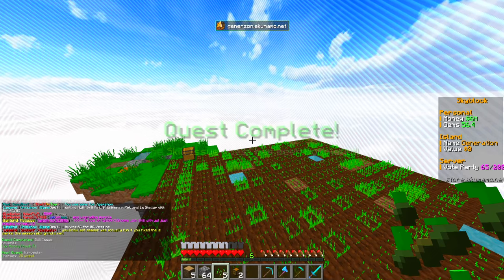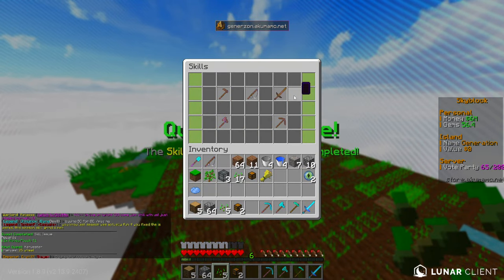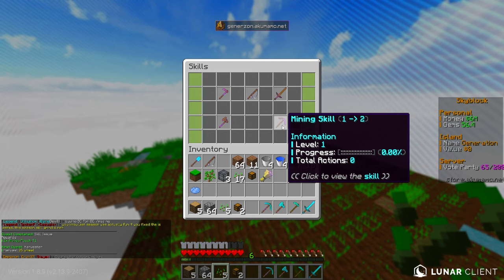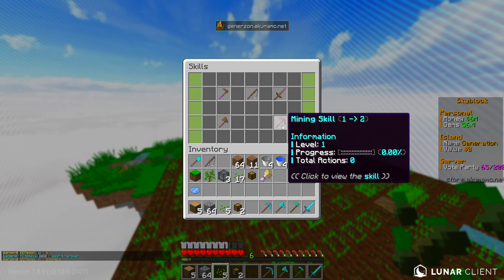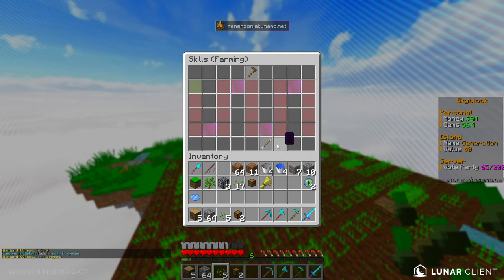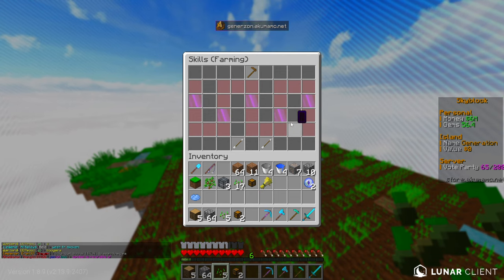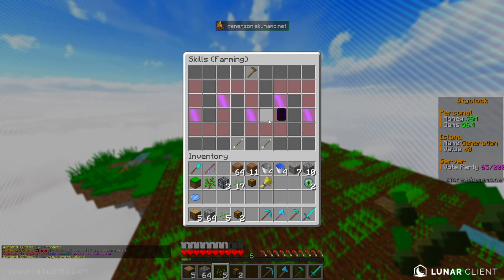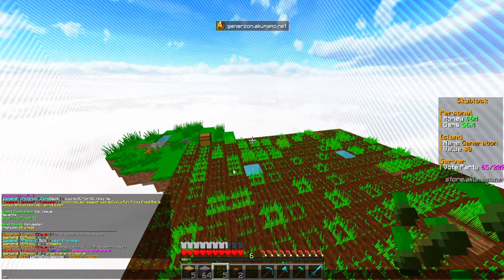Let's have a look at what we're working with. We have our farming skill, fishing skill, grinding skill, logging skill, and mining skills. From memory, these are essentially the things we want to be working on from now because as we get through these levels, we're going to start getting some insane rewards and being able to get basically free spawners all the way through. That's what we want to be working on right now.